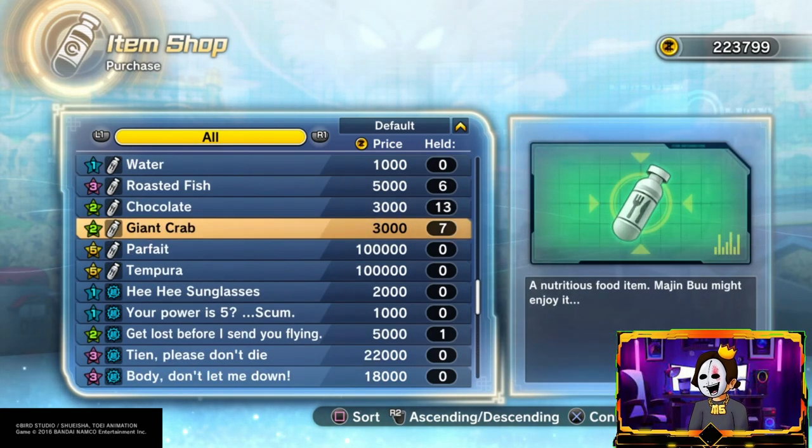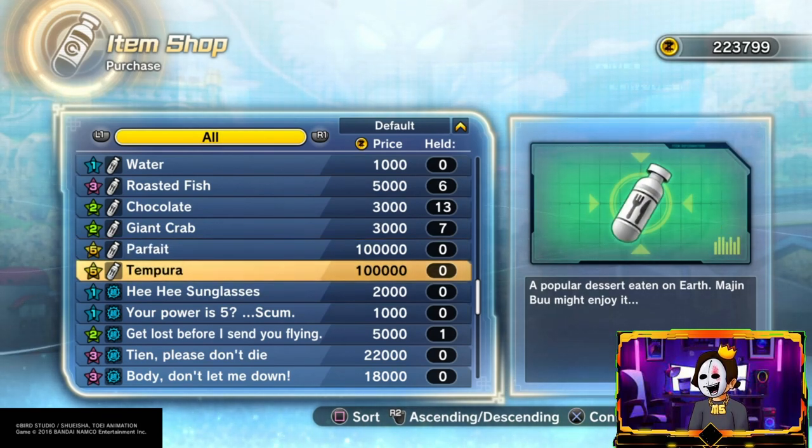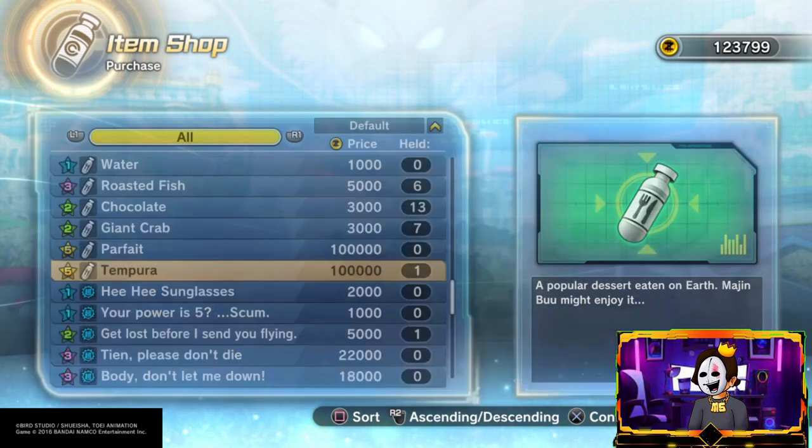You'll see the Dead Tempura at the bottom. The Parfait is the one you buy for the first upgrade from 99 to 120, and the Tempura is for this next one. Just buy it — make sure you have enough Zenny of course.